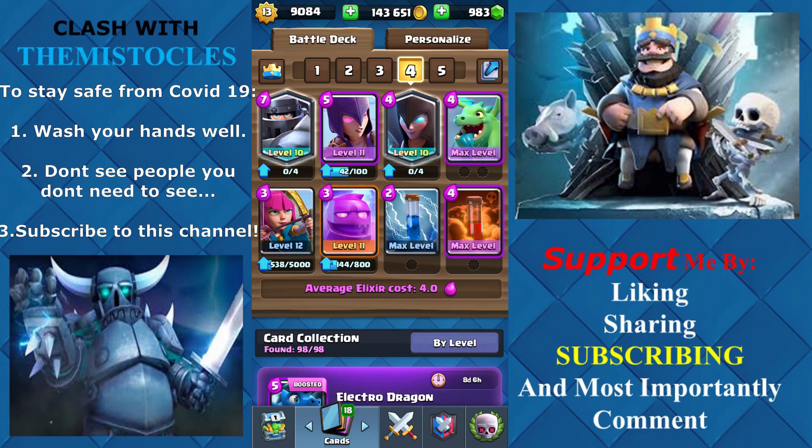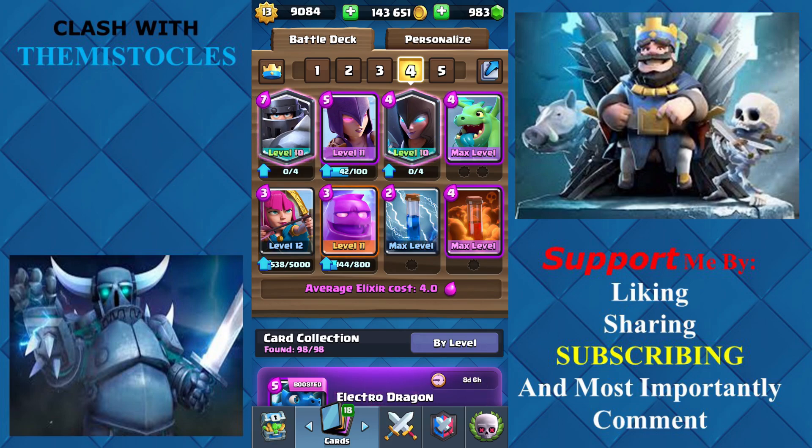Clash Royale always does this to us. Use Baby Dragon defensively in the back, and you have 2 spells: Poison and Zap. You can replace Poison with Arrows since Arrows is really meta right now and people are going to be using Minion Horde, Minions, and other troops that can be taken out with Arrows. But I think Poison works better — it can kill a Wizard if placed correctly, it can kill a Musketeer, and it can kill a Witch with a Zap.